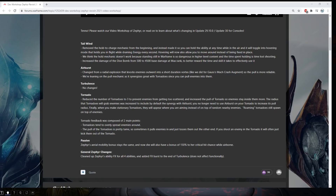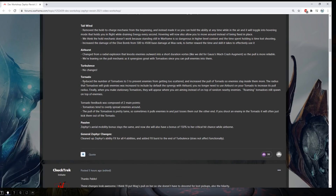Air Burst is now a vortex — the suck mechanic pulls enemies in for synergy with Tornadoes. Turbulence literally didn't change at all — it's still Zephyr's only currently good ability in my opinion, unless you're doing Tornado cheese. For Tornado: the number of tornadoes is reduced to three to prevent enemies from scattering too much, the pull is increased so enemies stay inside them more, the grab radius is increased, the default synergy with Air Burst no longer requires setup, and holding the button gives stationary tornadoes while roaming tornadoes still spawn on top of enemies.